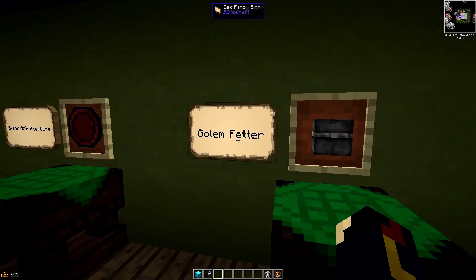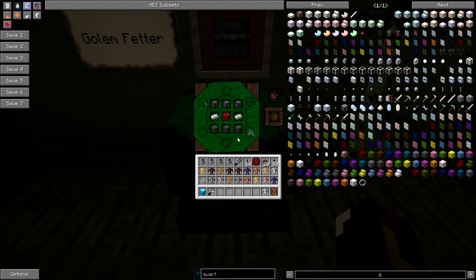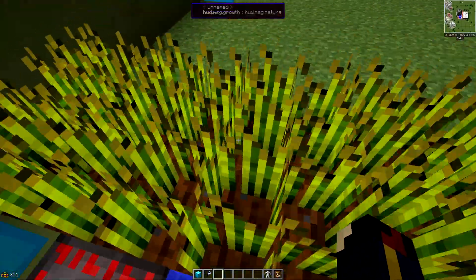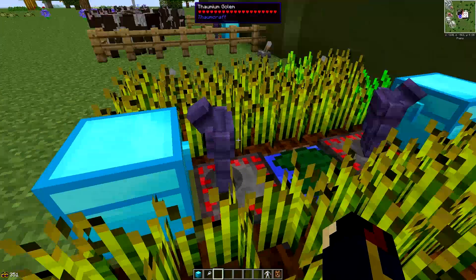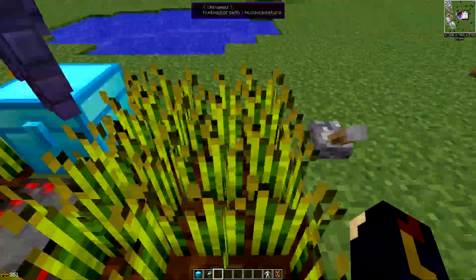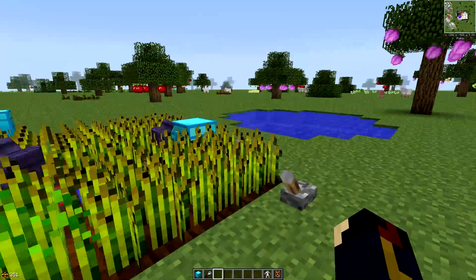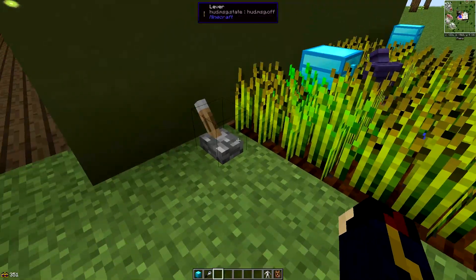So we've got the golem fetter here - this has been a brand new addition to 4.2. Basically these things are really simple to make: they're arcane stone bricks and arcane stone blocks with a redstone block in the middle and two ingots. This will inactivate your golem whether it has a core in it or not. As you can see here, we've got ones with cores and both of them are inactive while they're on the block. They can be pushed off the block, which is quite an annoying fact.